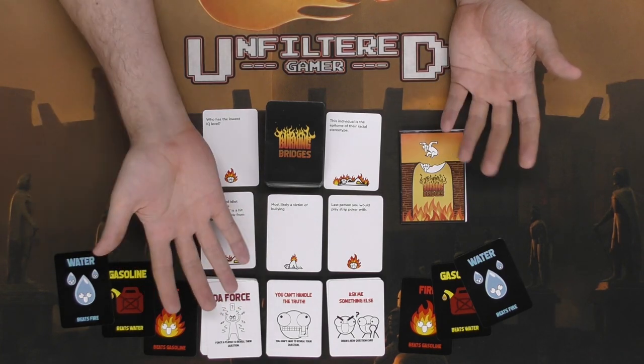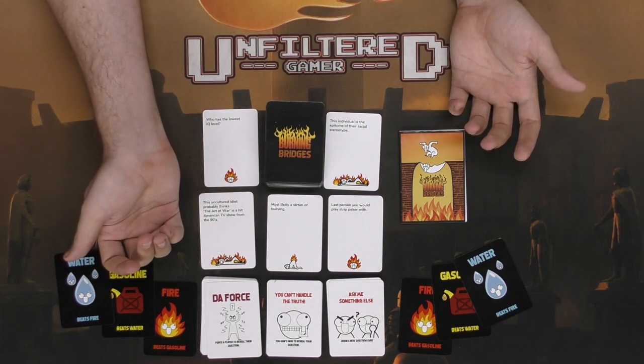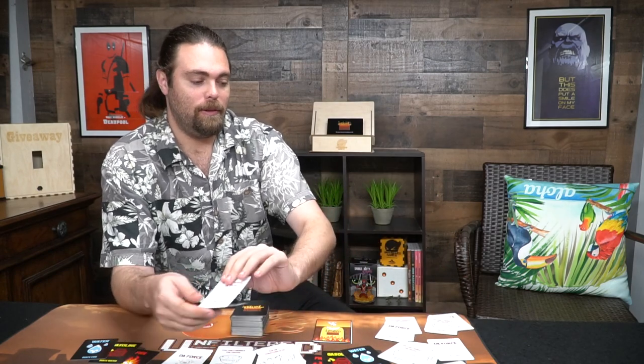Let's set up a game for five players. I'll discuss how the game functions and what kind of questions you'll be getting — questions that can be friendship-ruining or just hilarious. Each player gets a set of three cards: 'Ask Me Something Else,' 'Divorce,' and 'You Can't Handle the Truth.' Set them aside — these are one-shot lifeline cards, and once you use each one, that's it.